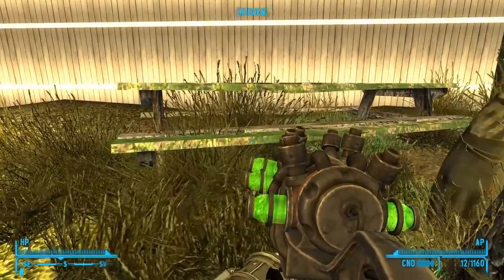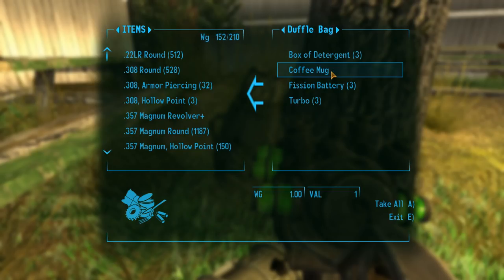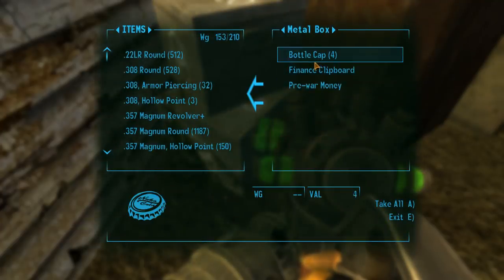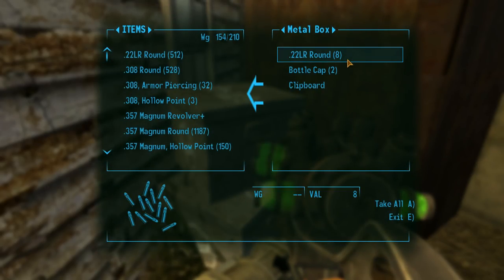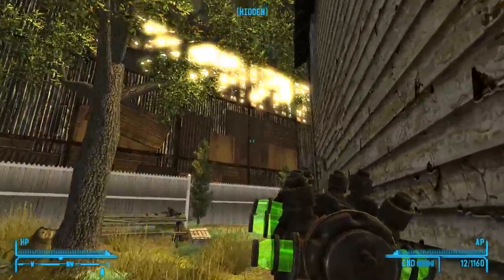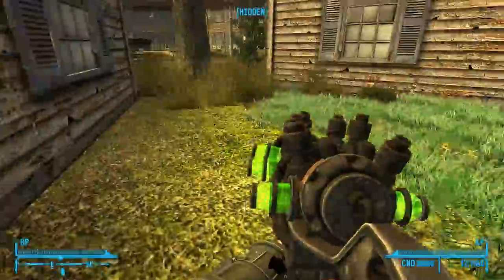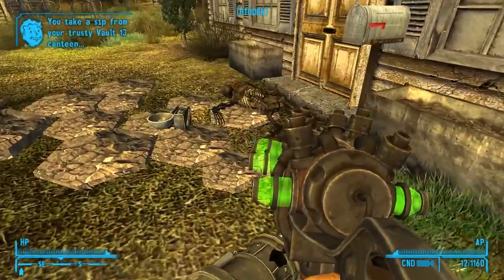Poor soul who did not make it. Got a duffel bag with 27,357 rounds, four mugs, and three turbos. Leave the rest. Oh, we got more boxes over here — four bottle caps, finance clipboard, and pre-war money. Eight 22 long rifle rounds, two bottle caps, and a clipboard. We're just cleaning up the town. And there is some kind of Nuka just hanging out in the bush — Nuka-Cola Victory.